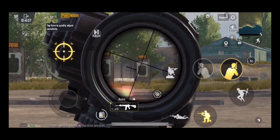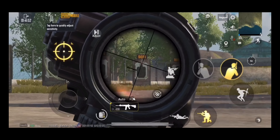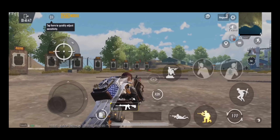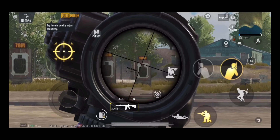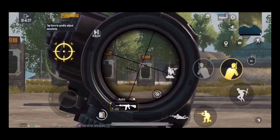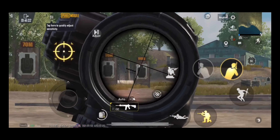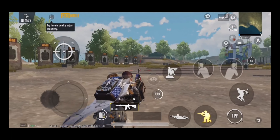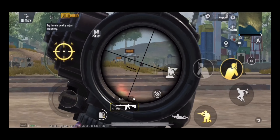Method two — gyroscope recoil control: tilt your device to control recoil and move the crosshair. It is comparatively easier than ADS. Many professional players use gyroscope. However, gyroscope is not ideal for close-range fights — keep that in mind. You can set your gyroscope sensitivity according to your comfort.